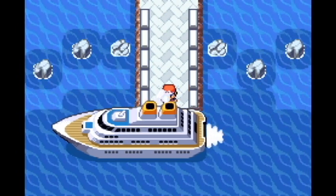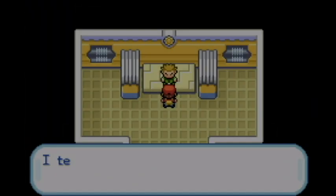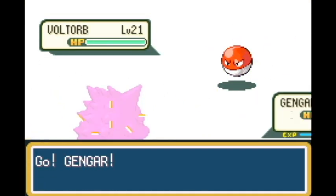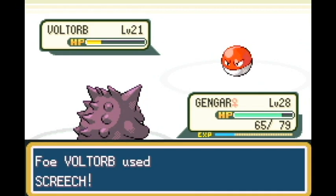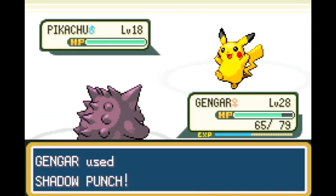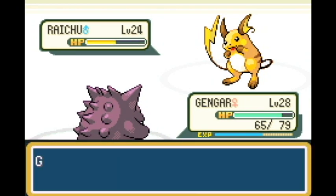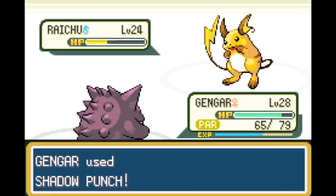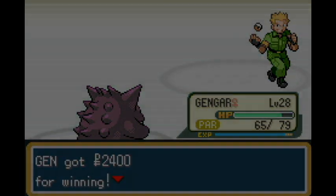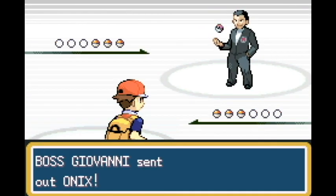Now we face Lieutenant Surge. He has a few concerns - Pikachu and Raichu's abilities. With Voltorb we go for Shadow Punch and take it out, then Pikachu the same. Shadow Punch is a physical attack, so fortunately we didn't see the Static proc. We used Shadow Punch again and didn't get Thunder Waved. Lieutenant Surge was that easy, so we're jumping straight to the next challenge.